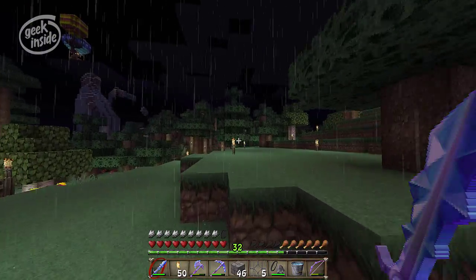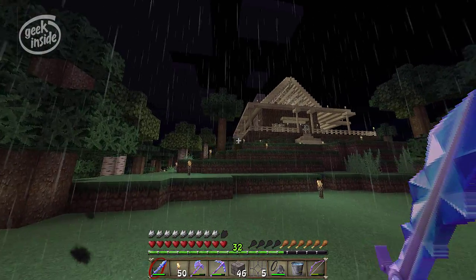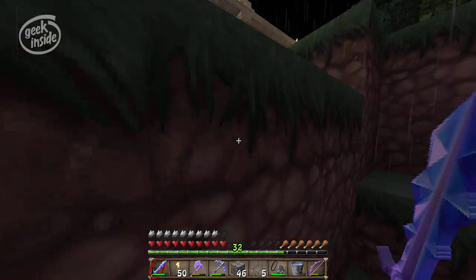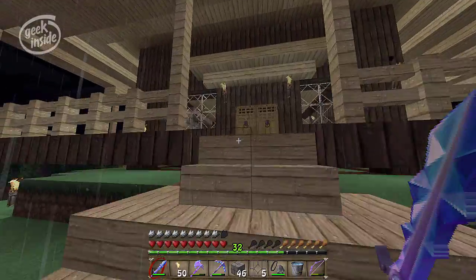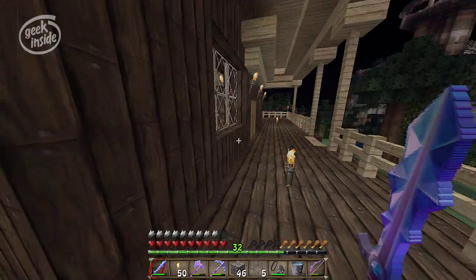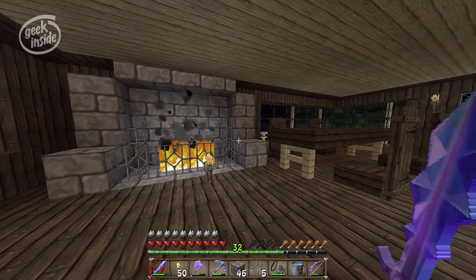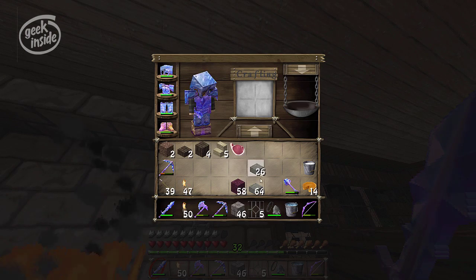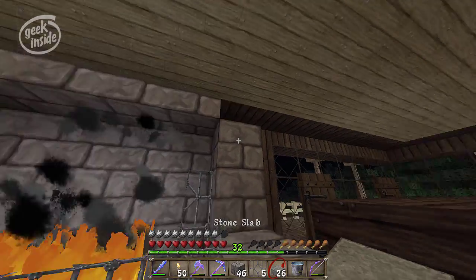I'm gonna step right over here so you can see the brick coming up the chimney. Now it's not functionally correct — there's not a flue that goes up — but I think it looks pretty good. This is what it looks like from the outside: you can see the stone coming up. From inside it looks pretty good, but I do want to put some stone slabs right up here just to fill that area in.